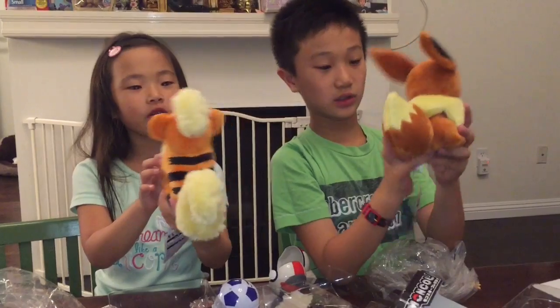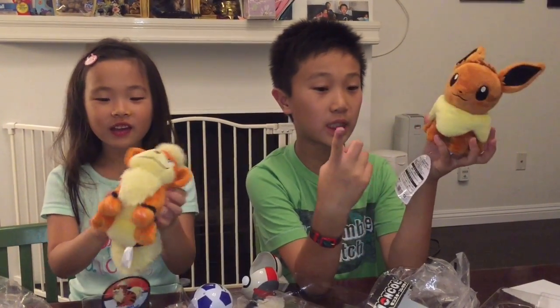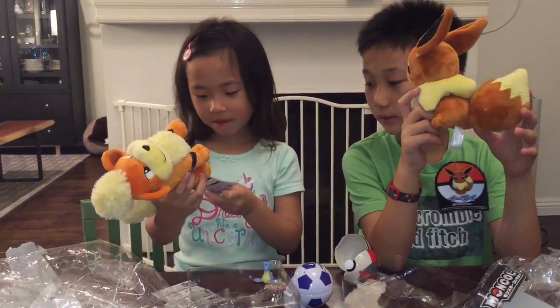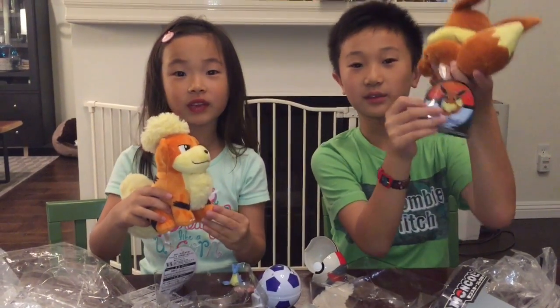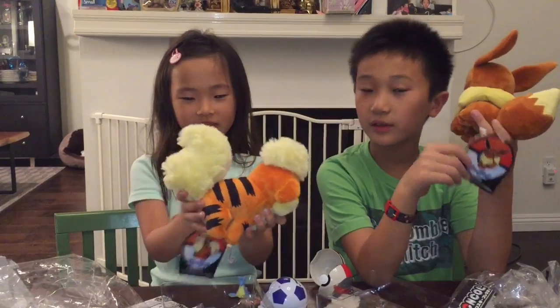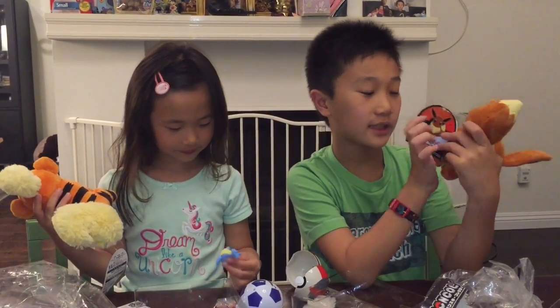This looks like a puppy Pokemon. Want to know what it evolves to? It evolves to Arcanine. This Eevee is called an evolution Pokemon because it can evolve to three Pokemons. First, it can evolve to Vaporeon. Arcanine is also really cool. It can also evolve to a Jolteon, and then it can also evolve to a Flareon. So Eevee is really a special Pokemon. And Growlithe is actually a puppy Pokemon — you can also see it, it's really adorable. And Arcanine is actually a really big one.